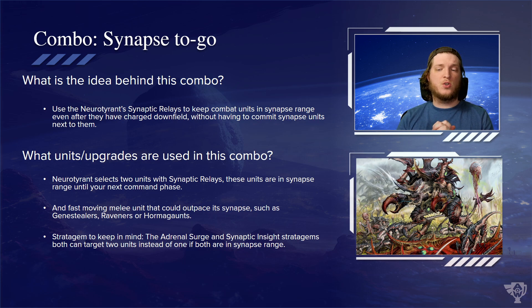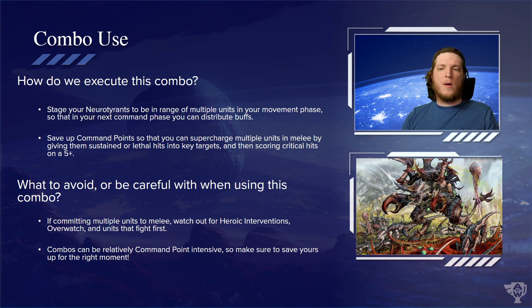The stratagems to keep in mind are Adrenal Surge and Synaptic Insight — both let you pick two units that are in synapse range, or one that isn't. The Neurotyrant lets you take synapse downfield and also lets you pick two units, which is exactly what these stratagems want. In your movement phase of the preceding turn or in deployment, you want to stage your Neurotyrant within 12 inches of multiple units so you can distribute buffs to those about to commit — 12 inches is pretty generous, so you'll have a lot of options.